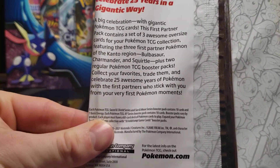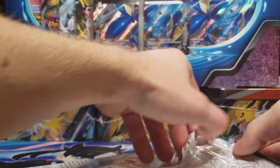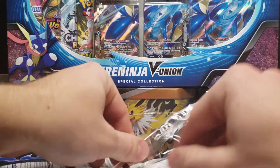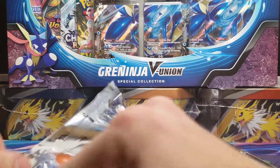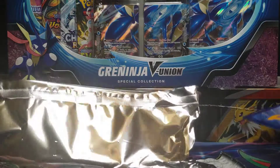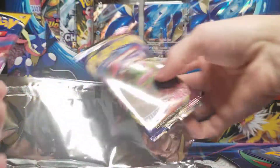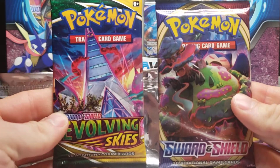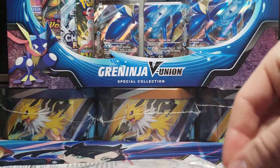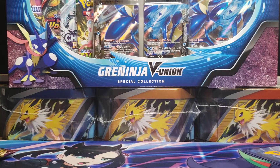Let's see if you can get a view of the back there, if you'd like to read it. Of course, they have been releasing these as part of the 25th Anniversary. You get three promo cards and two packs, and I have not seen what the packs are. Looks like we got an Evolving Skies and Sword and Shield Base — I'll take that — and we can throw that one off to the side.